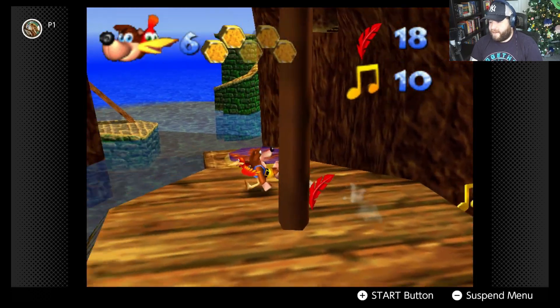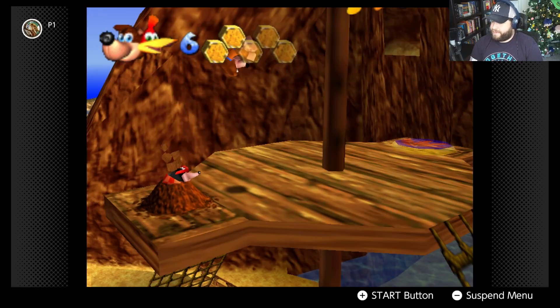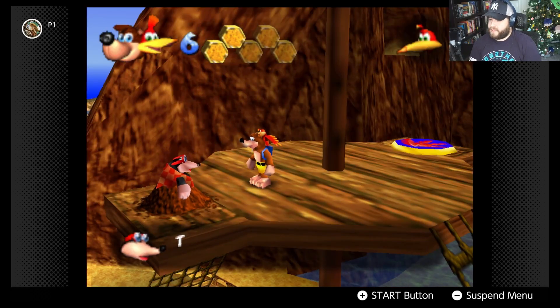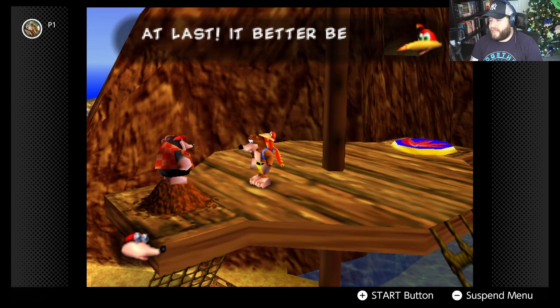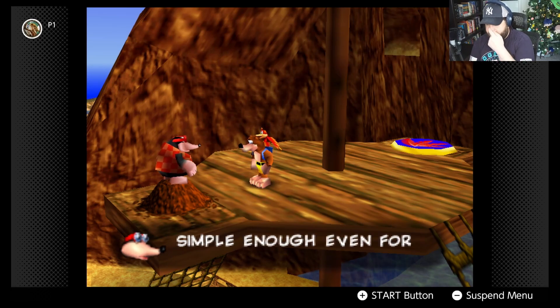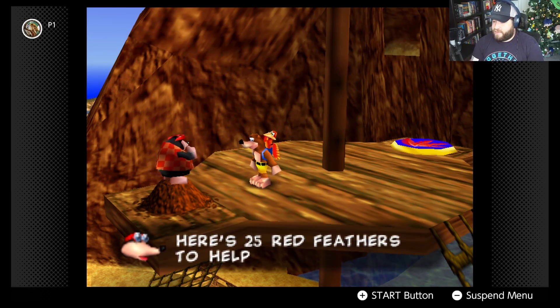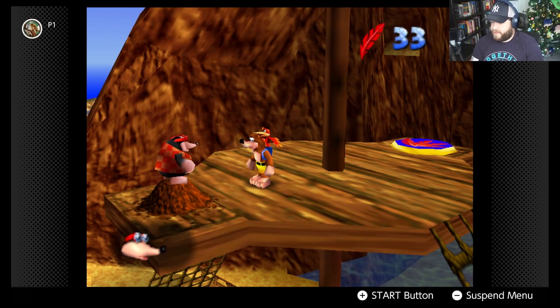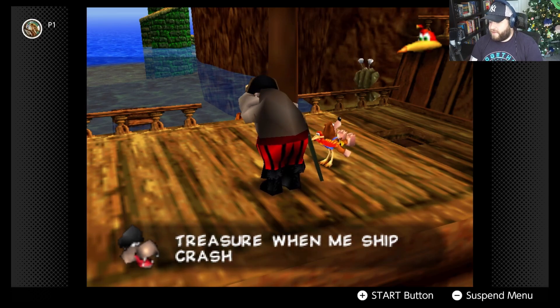We find Bottles, who teaches the flying disc move — stand on the flying disc and press A to fly. We're given 25 red feathers to help get into the air. Then we meet Captain Blubber, a hippo who lost his treasure when his ship crashed and can't swim.